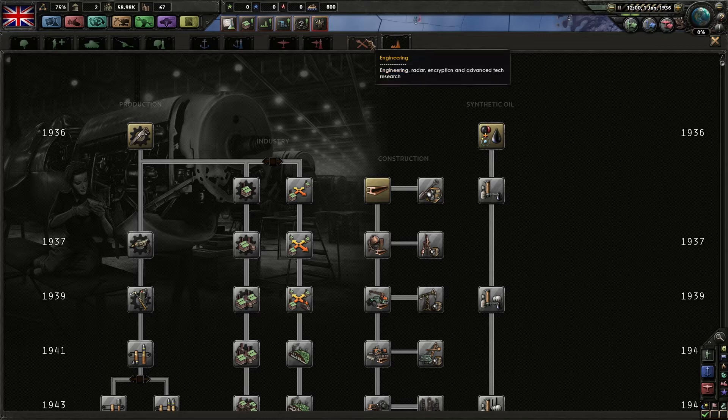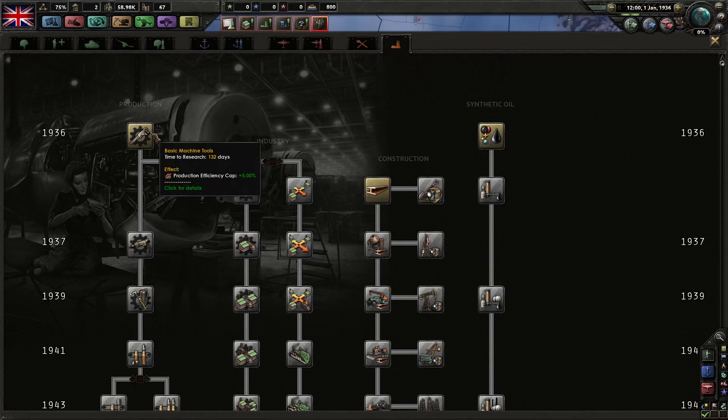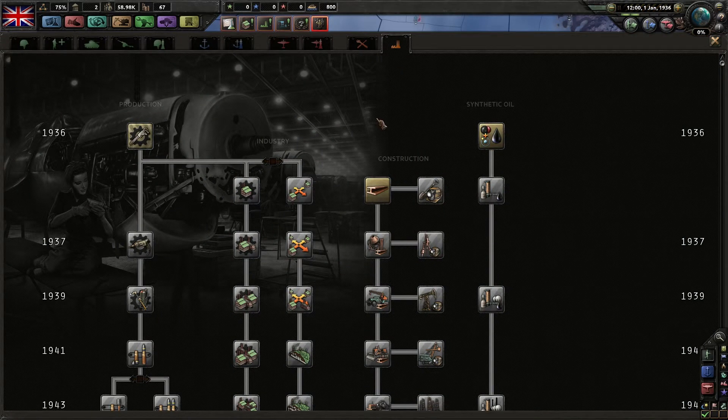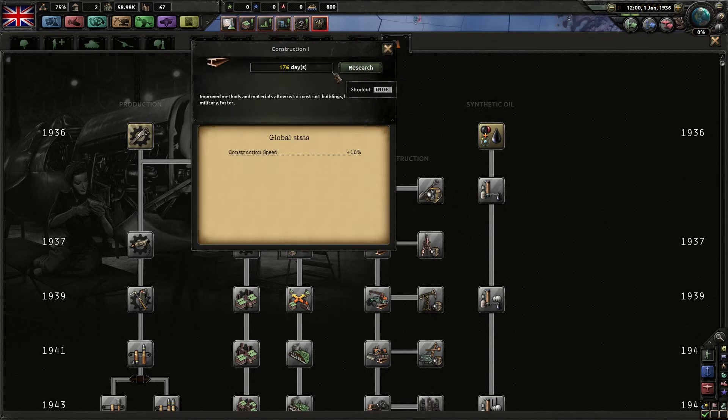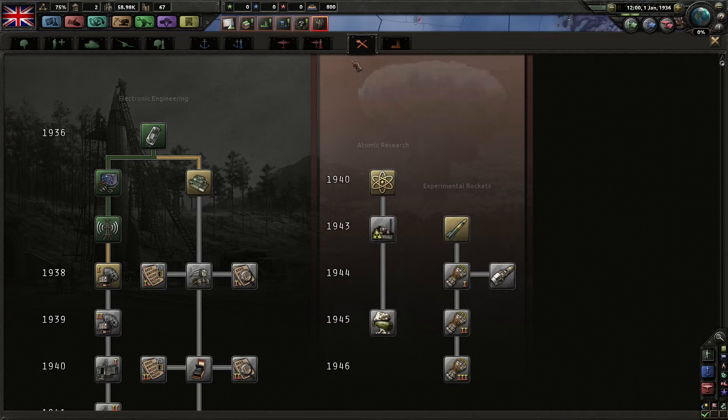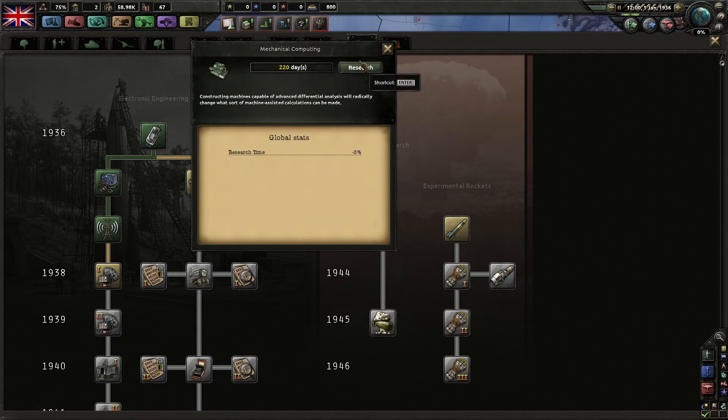The first things I always go for are engineering and industry. These give off quite a few good things to get started with. Basic machine tools increase your production efficiency cap, which is always good. Construction one also increases your construction speed by 10%. Improved methods and materials allow us to construct buildings by civilian and military faster. Then I go over to the engineering tab - normally I'd click the one that increases research time by 2%, but as the UK we've already researched this, as well as radio and radio detection. So instead I'm going to go for mechanical computing, which increases research time by a further 3%.